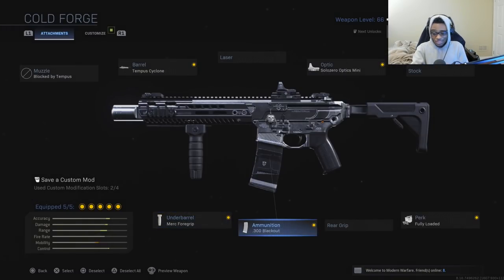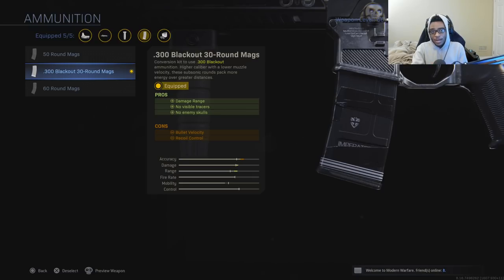Now look at this — the .300 Blackout rounds. This is the attachment that makes this weapon so good. Not only does it increase the damage range, it also increases your ability to flank, as it allows you to have no visible tracers and no enemy death skulls showing up. This is pretty much the tracker perk built into your weapon class setup, so you don't have to use that perk on your setup — and if you weren't running Tracker already, you get a free perk. Very helpful, and this is what allows you to flank and get behind the enemy spawn.